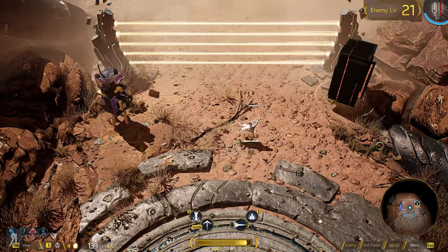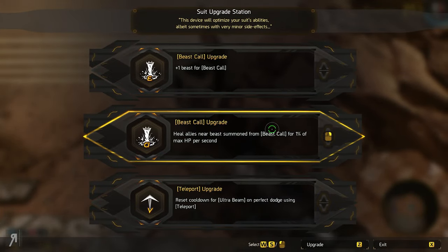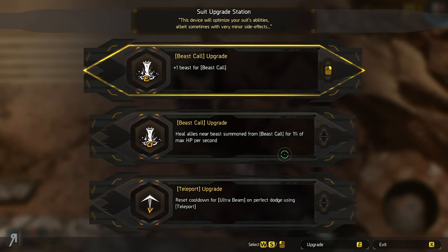Let's just go over here and select a new perk. Plus 1 Beast. There's also another one: heal allies near the beast summoned for 1% of your max HP per second — that can be very powerful. But I'm actually going to take the plus 1 beast because I feel like having a more survivable distraction is going to be very, very useful.